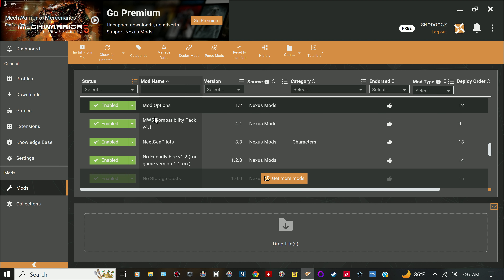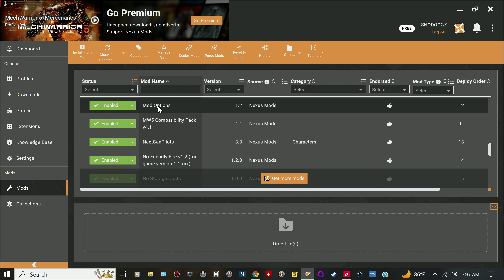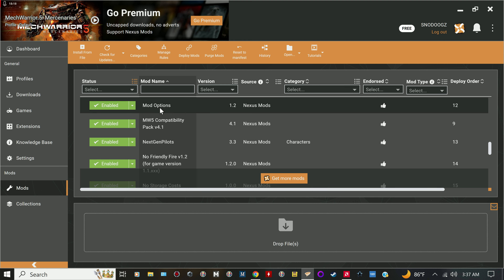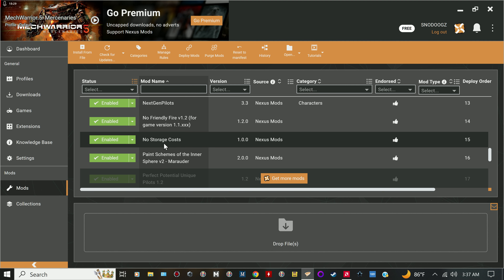MW5 Mod Compatibility Pack — definitely put that in there. Some mods require it. Mod Options is something you'll need because some of the mods I use require it to configure their settings, and we'll cover that.